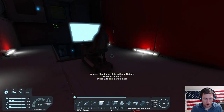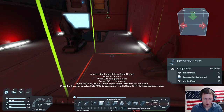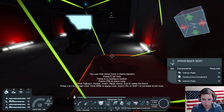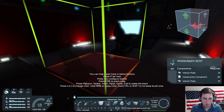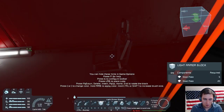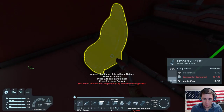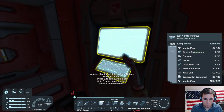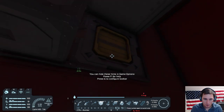I wonder if I should put it along the wall — I'm gonna put it right here. How do I rotate it? Oh it probably tells me — page down. I'm doing it! Oh, I need more interior plates and construction components. Okay, I see — this game works, I've mastered it. I'm making more materials right now.